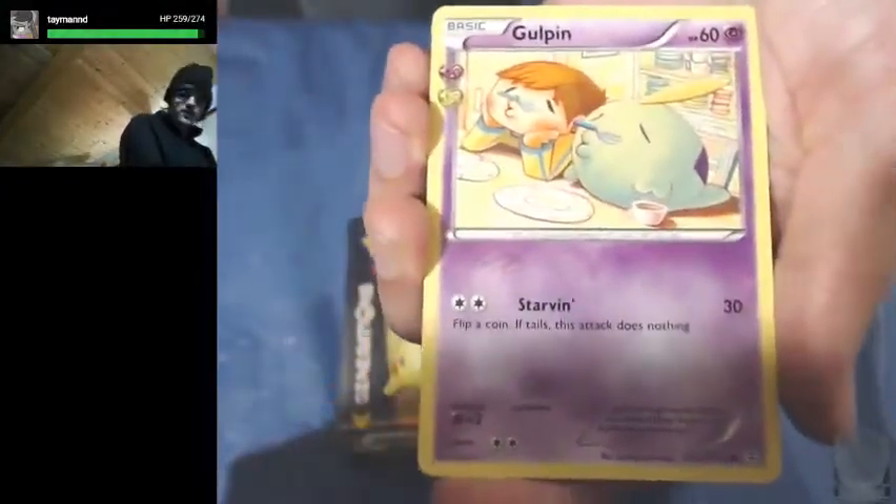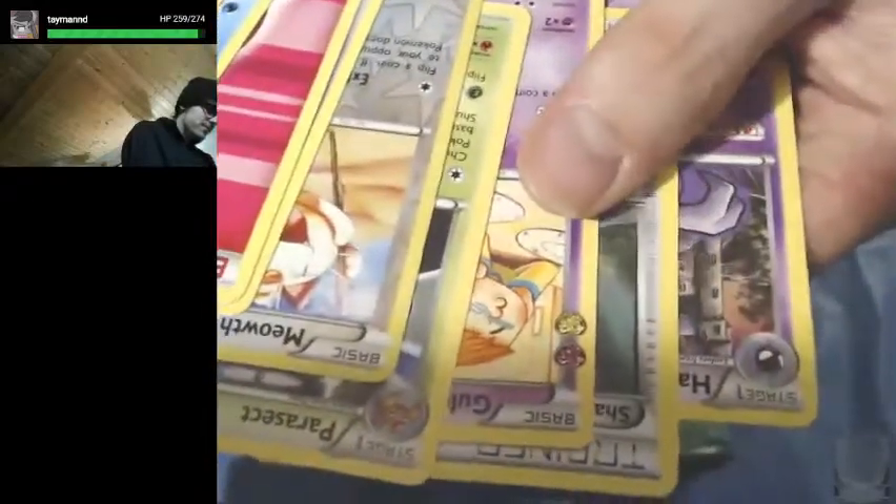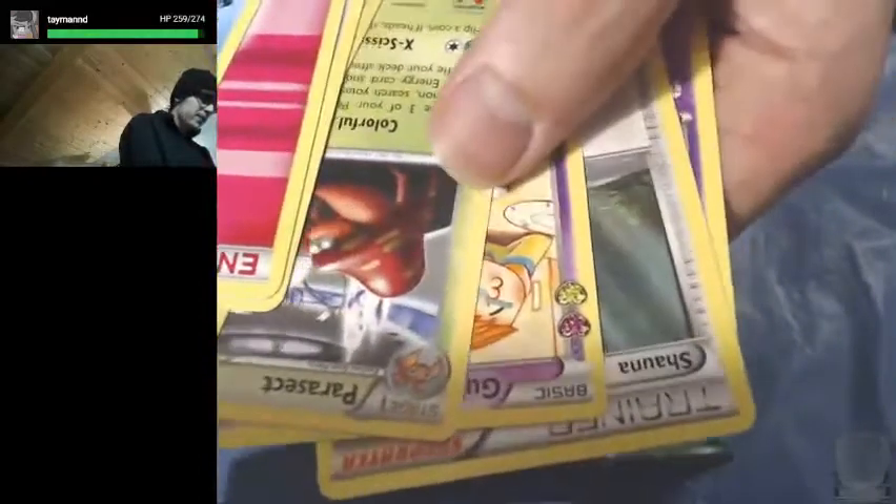And here we go — we have a Parasect Non-Holo Rare, and Gulpin from the Radiant Collection, then Shauna, and a Haunter. So counting it out, it looks like we got four commons, then the Reverse Holo, then a Radiant Collection card, then your normal set rare. I think it's three and three — I think that's how it goes.